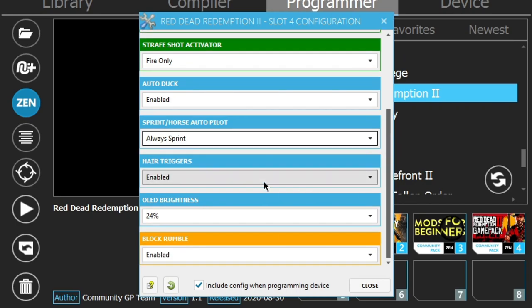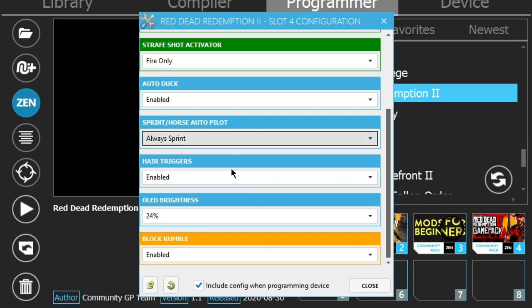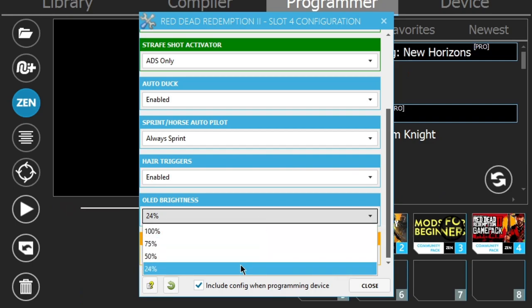Hair triggers are pretty much like trigger stops — we all know what those are. This is another godly mod. Trust me, hair triggers and auto sprint are a must. We've also got LED brightness — set to 24. This is mainly useful if you're playing with the Cronus Zen wirelessly, since if you're wired your controller is always being charged. If you're playing wirelessly, I advise leaving it at 24, the lowest dim possible, so it doesn't kill your battery.